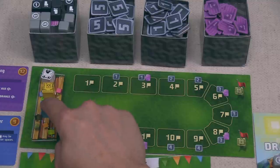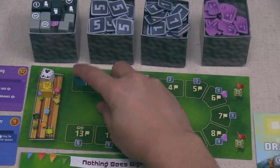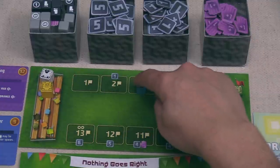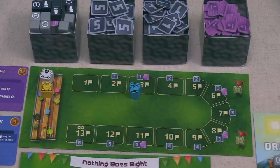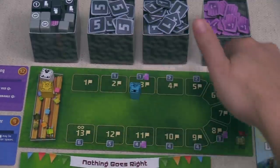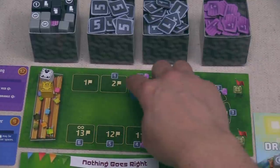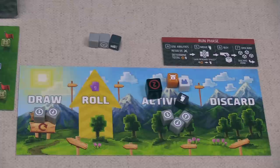When you bust, you gain one fan point tracked up here. This is blue's first, so they go from zero to one — no benefit on the one space. Once they reach the second fan spot they immediately gain one credit token. Once on the third spot they get a plus-one draw token to keep for the rest of the game. As you bust more, you get increasingly better benefits, and you can also go up this track via certain dice abilities or by landing on red flag spots.